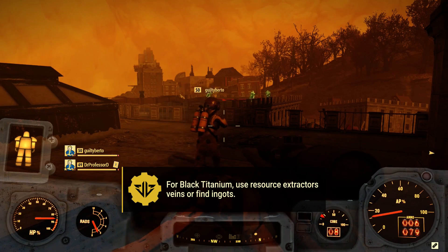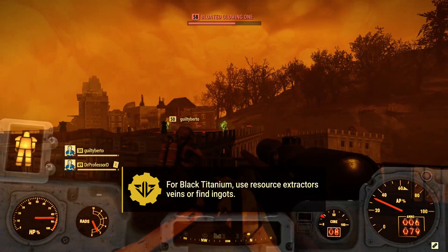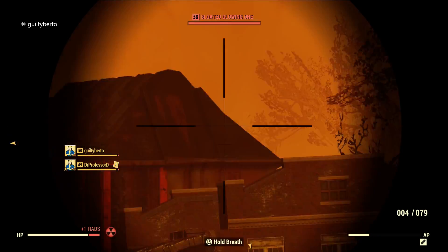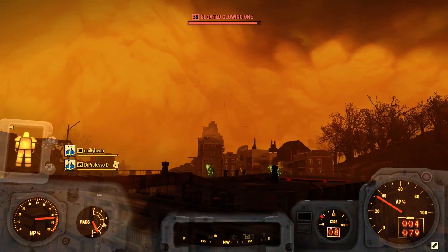Black titanium is listed as a component but it's not found in any junk, and it's required for crafting power armor pieces and mods. You'll grab this from resource extractors, veins, or if you're lucky, find it in ingot form.